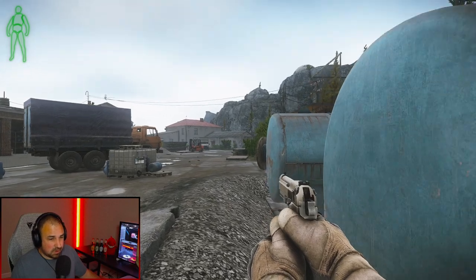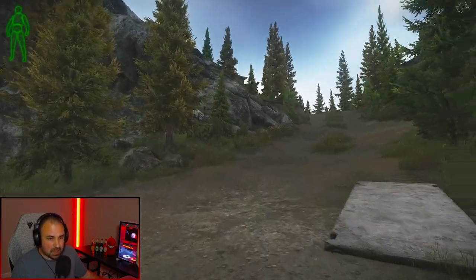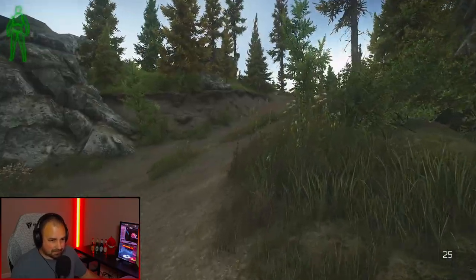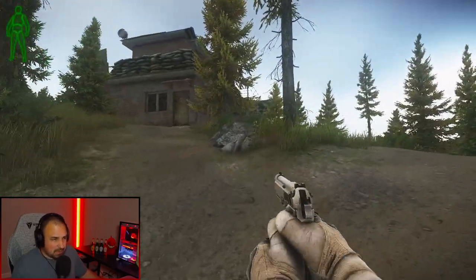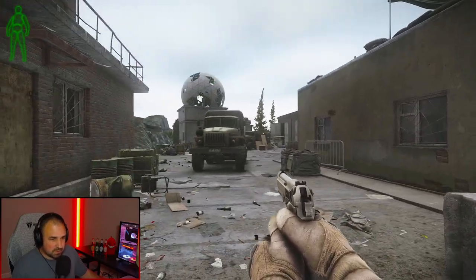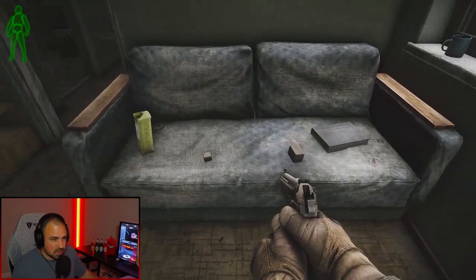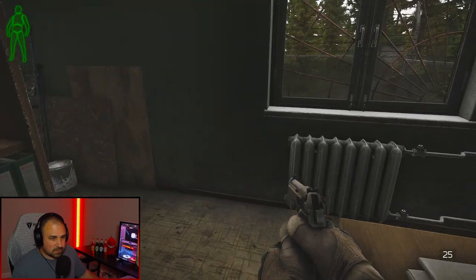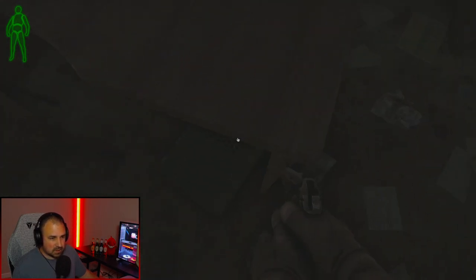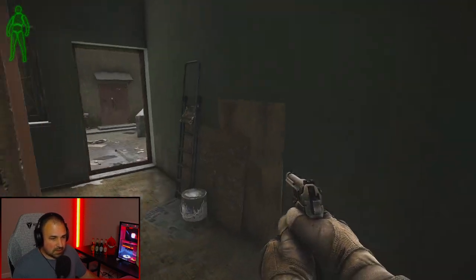Now we're going to go up toward the lighthouse — we'll talk about the lighthouse at the end since you can't get in there. This is just a path up to the lighthouse; there's nothing there. This little baby dome area — there's a back door. This is the entrance with two buildings. When you first come in there's also what I guess we can call a garage, and then there's the baby dome building. In the first building: food, loose ammo, a duffel bag, a jacket, and I believe a computer in here somewhere — there it is. You can loot this safe. Nothing on the shelves usually.